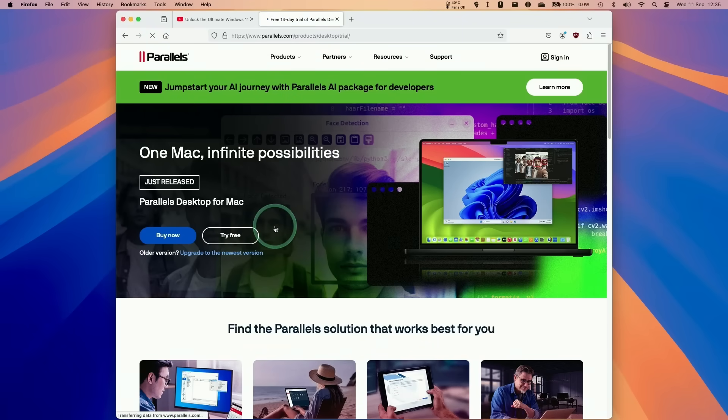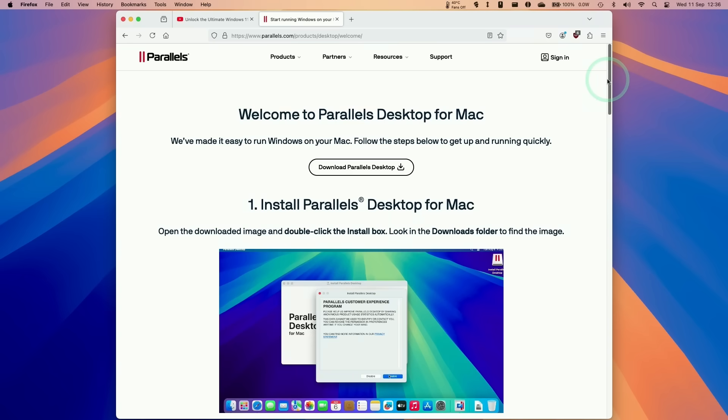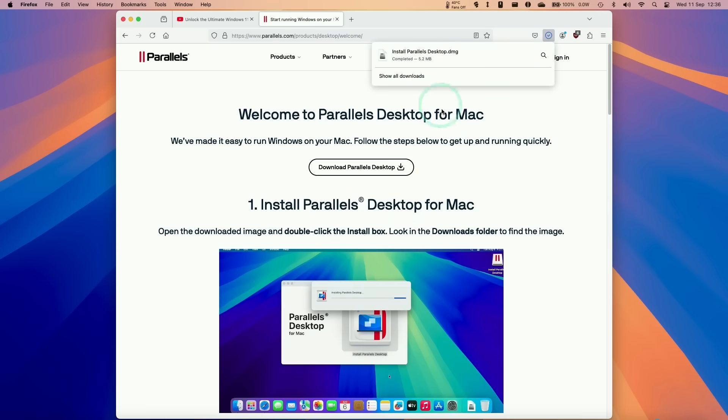If you're interested in just trying this out for the very first time, you can use the free trial. Click the try free button and make full use of a 14-day free trial — just enter your email address, agree to the terms and conditions, and press the submit button. If you decide to make a purchase eventually, remember to use my link in the description. From the Parallels trial screen, click download Parallels desktop to start the download.